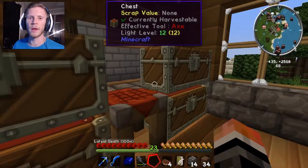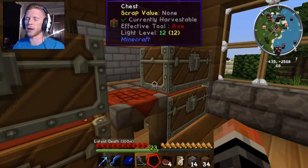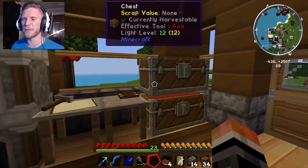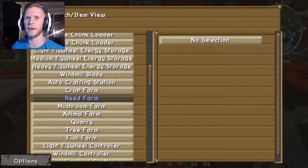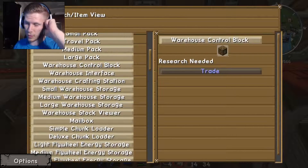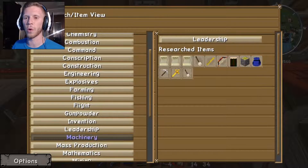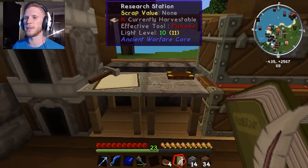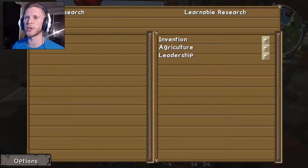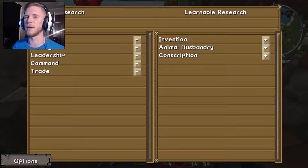I had to reset my player data file because I had all the research saved. It took me a little longer than I'd like, but I figured it out. A warehouse control block requires trade, fishing, and command — and command requires leadership. So the core ones we need are leadership, trade, fishing, and agriculture. Let's put our book in the research table and adjust our research accordingly.